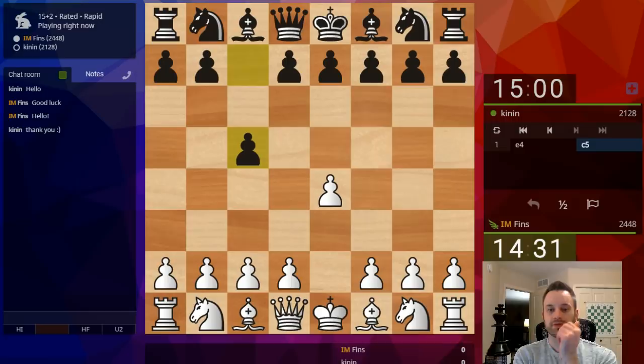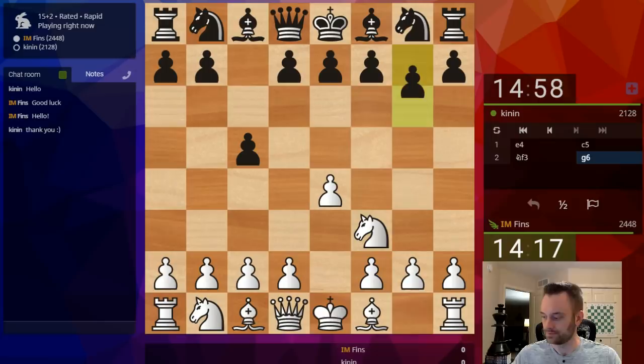Sicilian — what shall I play today? I usually play open Sicilian against this, so Knight F3 followed by D4. But I also experiment with the Alapin and even the Smith-Morra sometimes. I could play a closed Sicilian. Let's go open — I feel like Knight F3 followed by D4. And a hyper-accelerated dragon. D4.